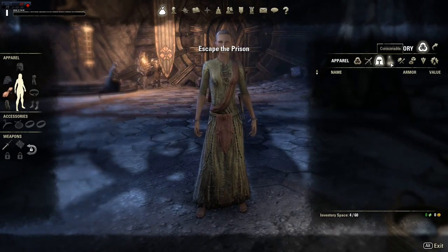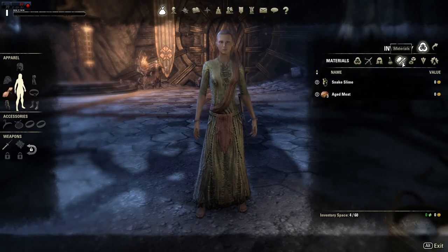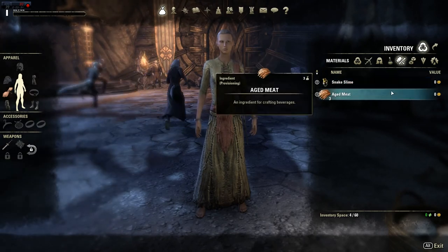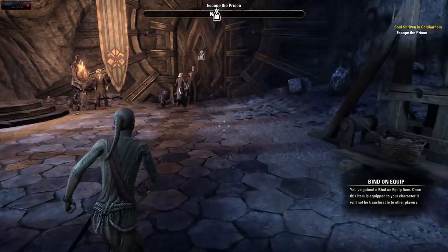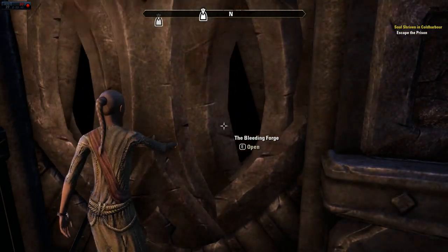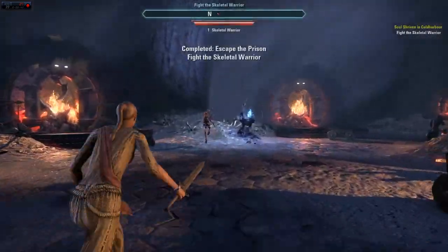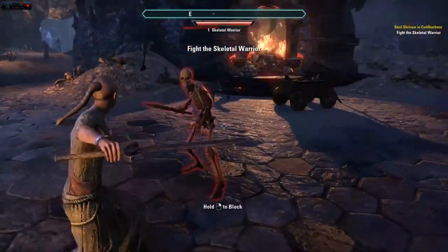What's nice is they've got all the cool tabs — things you can eat, things you can use to make things. A lot of people are playing Khajiit, it looks like. I can't blame them, because everybody wants to be a cat.